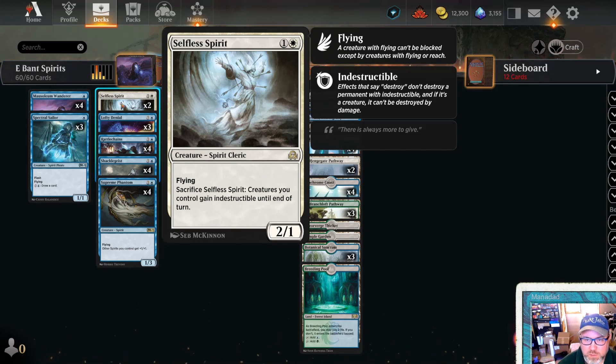Sacrifice it - creatures you control gain indestructible until end of turn. So it's the little Wrath beater. This list I'm modeling after only had two of these guys, but looks like maybe you could go up to three or four of those guys.